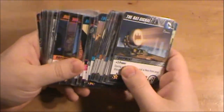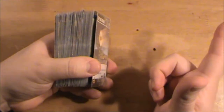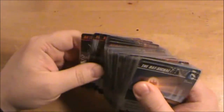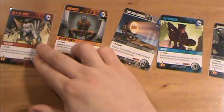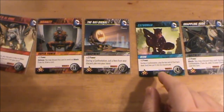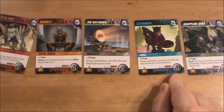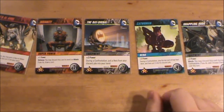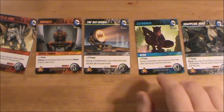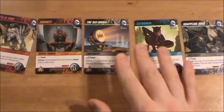These are the cards from the main deck — I believe there are about 60 cards here. This functions just like the other deck builder: you line up about five cards across, called the lineup, and this is the line from which you can make a purchase if you have enough power points generated. Cards cost varying amounts — this one costs four, this one costs seven — and they have different effects.